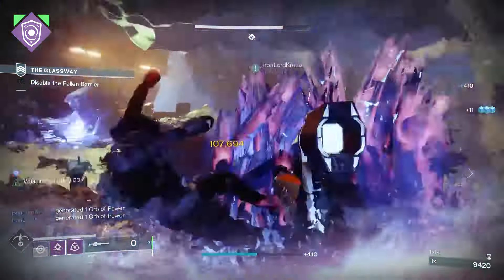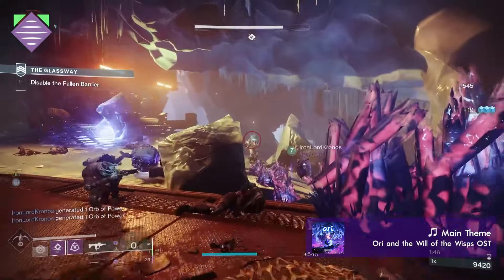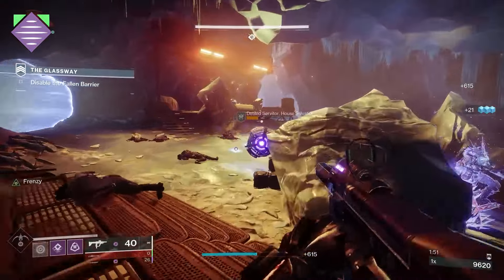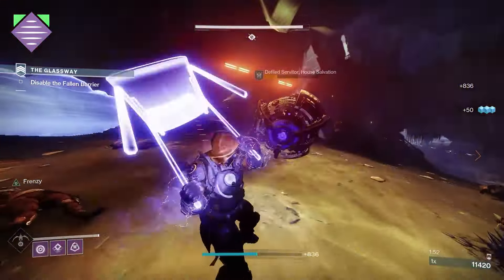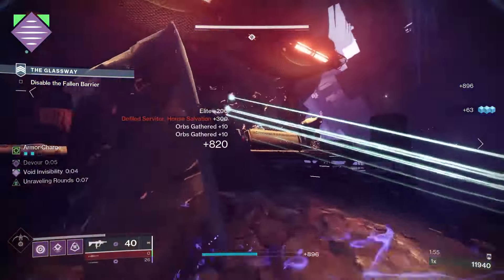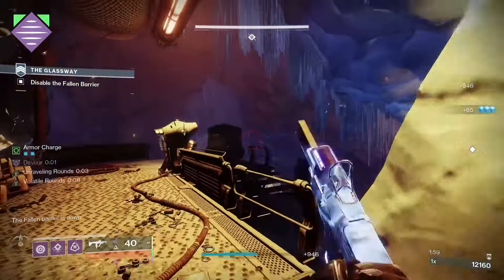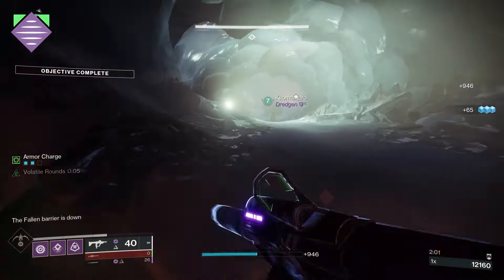The final buff that Void has is Invisibility. This turns you invisible to enemies, and they will not be able to determine your location. Throughout other Guardians, your model will simply be invisible with the exception of a Light Shimmer, and you will not constantly ping their radar. Any offensive actions will immediately end your invisibility. Your radar range is also limited to 24 meters while invisible.